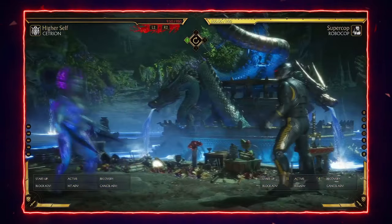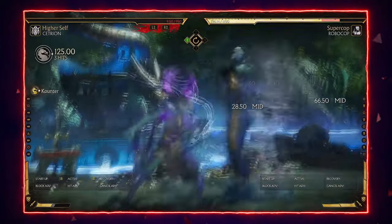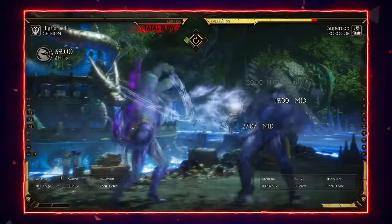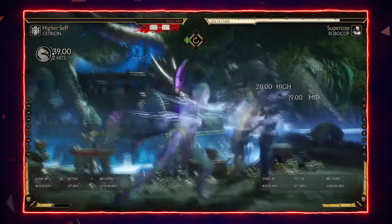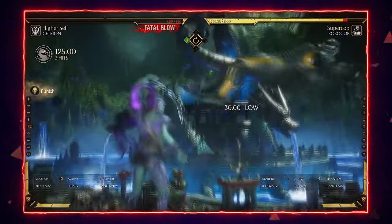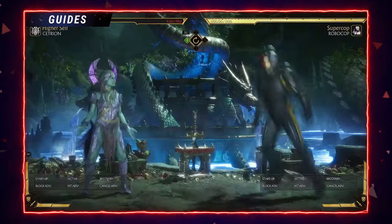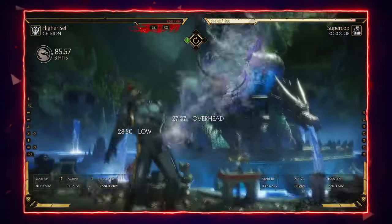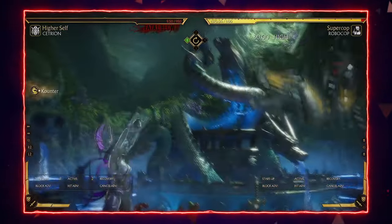Something you shouldn't do too much against Cetrion is jumping at her randomly. She's one of the best anti-air characters in the game. Her standing 1 hits on an insane hitbox, so getting anti-aired leads you back to the same situation you were in before jumping — you're in the same loop again. Her down 4 also low profiles most jump-ins easily. She also has an insane air-to-air jump too, which against characters like Jacqui and Kabal is really useful. She has an anti-air for every angle imaginable, so it almost doesn't matter what angle you try to jump at her.